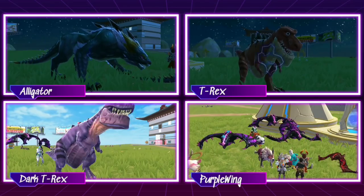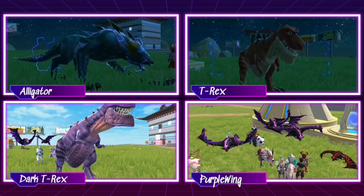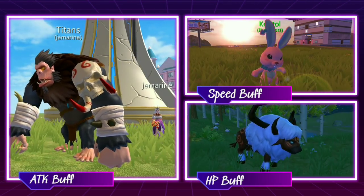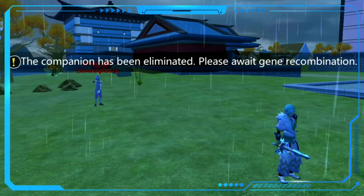For companions, it is highly recommended to fight with high damage dealer companions. That includes Asian Alligator, T-Rex, Dark T-Rex, and the Purple Winged Dragon. For PvP, it is also useful to get pets with buffs, such as Horned Bull King, Zanibe Harabit, and Giant 8. Getting massive tanker pets can also help by blocking arrows from enemies.